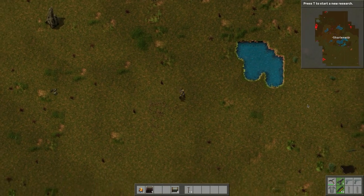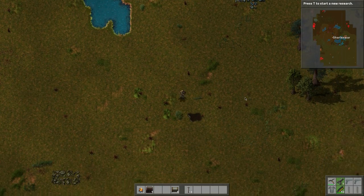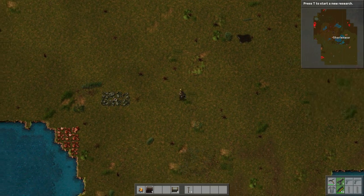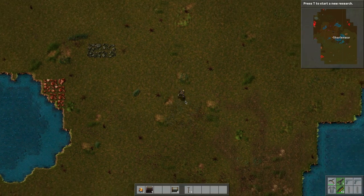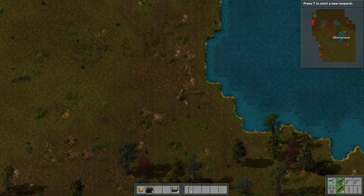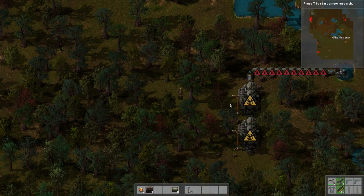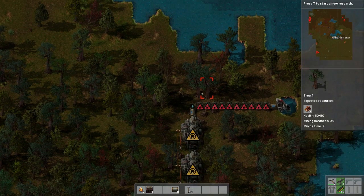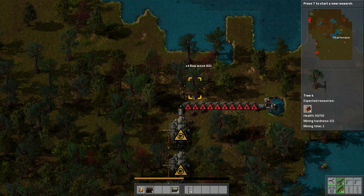I think we have another copper deposit. Down here, that's right, there's more stone and more copper. I remember that. And we were doing electricity, right? So electricity we were working on in here. Yes, here we go. So let's carry on with this project. How are we going to feed all these boilers? Well, my plan is to bring... Let's see, any belts.